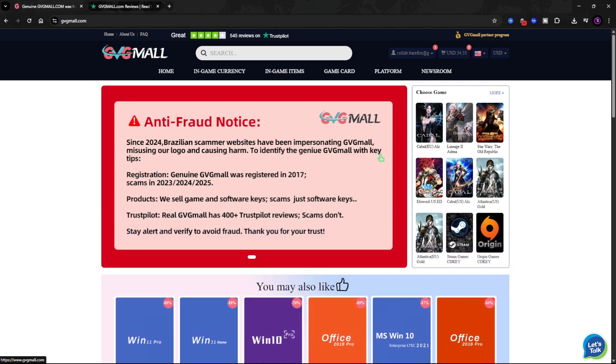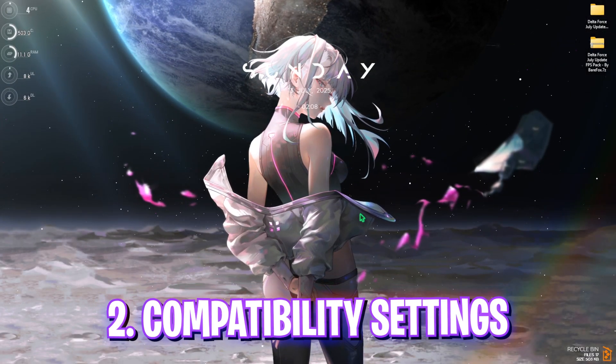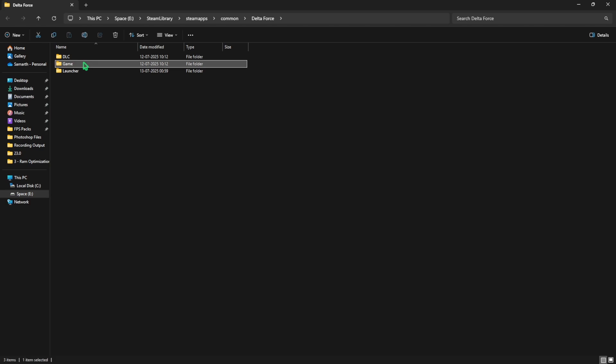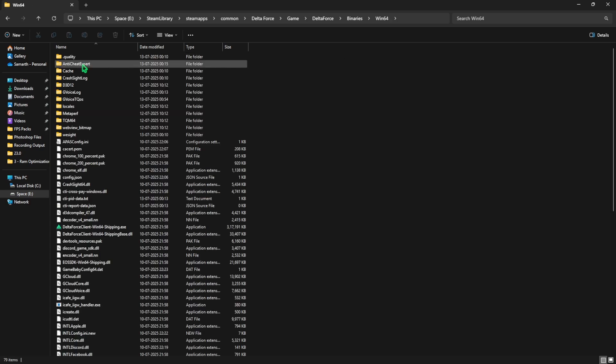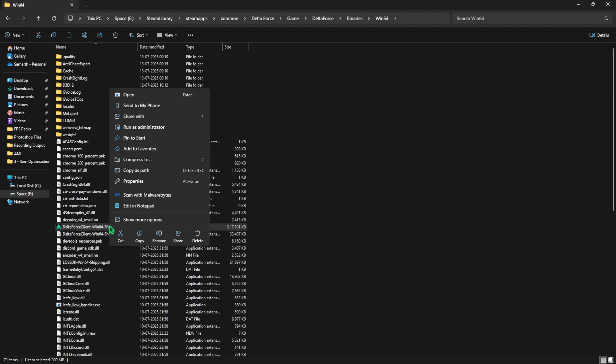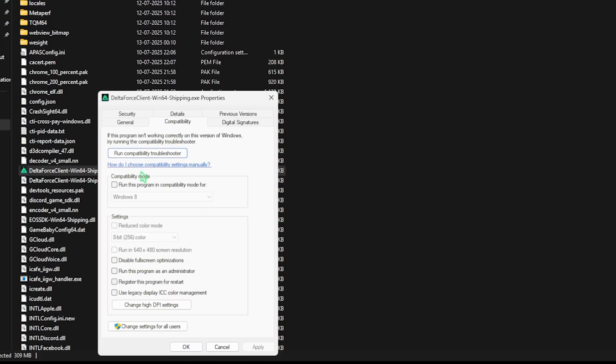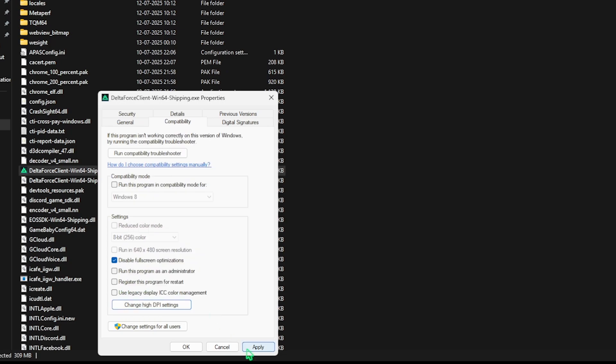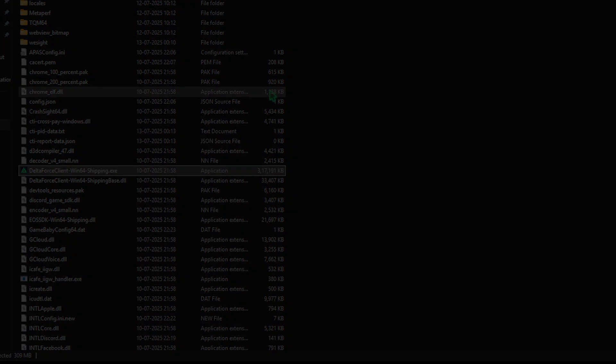Next step is compatibility settings. Go to the same download location, or head to Steam, right-click your game, click Manage, then Browse Local Files. Navigate to Game, Delta Force, Binaries, Win64, and find DeltaForce-Win64-Shipping.exe. Right-click it, go to Properties, click Compatibility, select Disable Full-Screen Optimization, then click Change High DPI Settings and select Override High DPI Scaling Behavior. Click OK and Apply to fix your input latency.